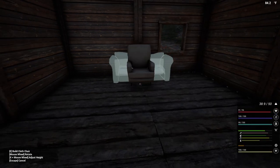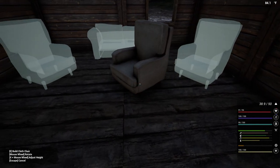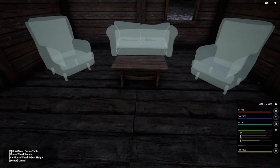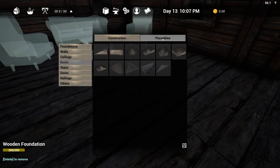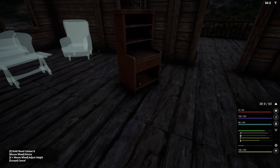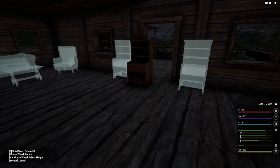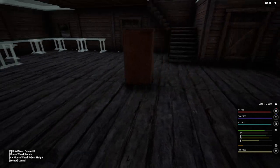Furniture. Big chair here and here. These are basically just placeholders. I'm not going to do these - we're going to wait until we can get the better furniture, but this is going to give us an idea of what we're looking at. I think this one actually allows you to store items in it - don't quote me on that because I've not used them before.